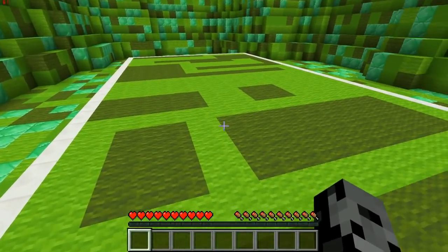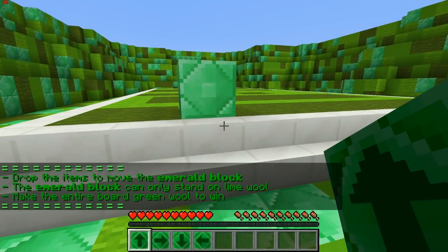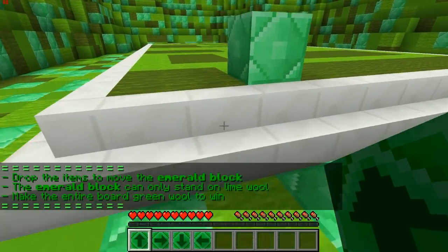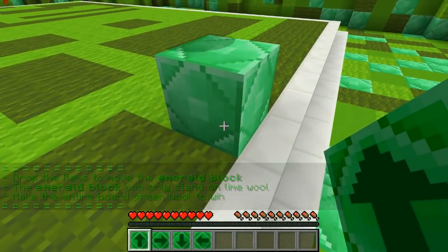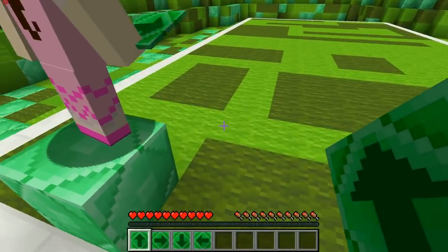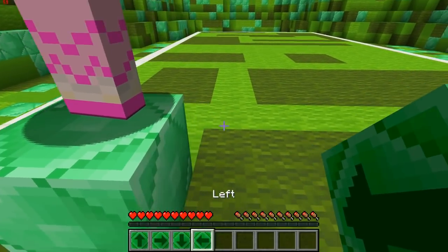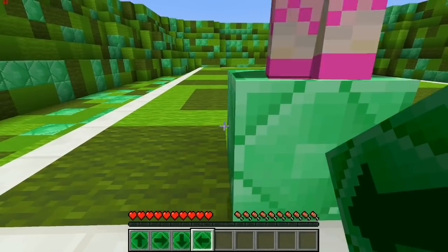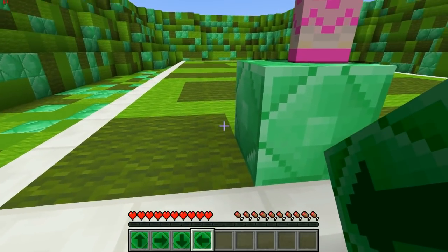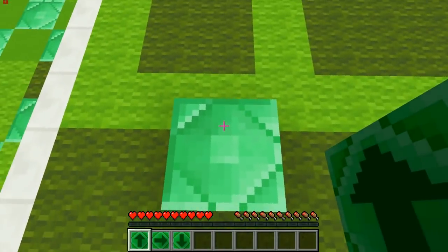It says: 'Drop the items to move the emerald block. The emerald block can only stand on lime wool. Make the entire board green wool to win.' So we can only move on lime wool. I think I get it — so make the entire board green wool to win. Let me do this — I don't think you have to stand. If I hit okay, I have to drop this. We need to change it all this color.